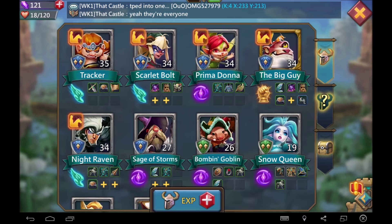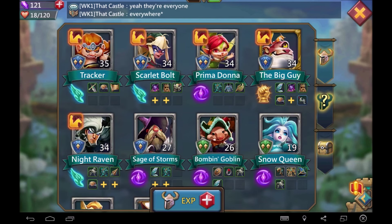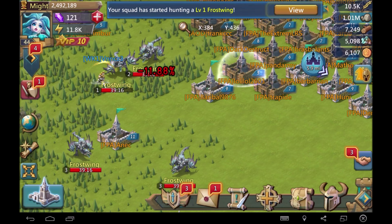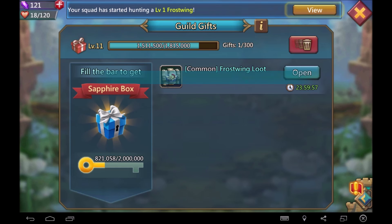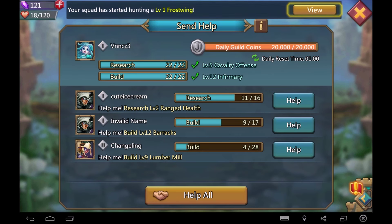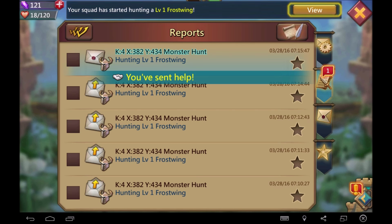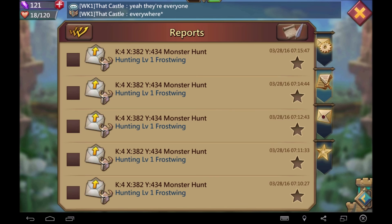I'm taking care of Tracker, Scarlet Bolt, and Prima Donna. The big guy, when he levels he'll level — I'm not in a rush to feed him EXP, gear, or anything. Frostwing loot — give me speed ups. Hero Chests — those are not bad, guys. Don't be sad when you get those because they save you time. I'll take the Frostwing Claw.